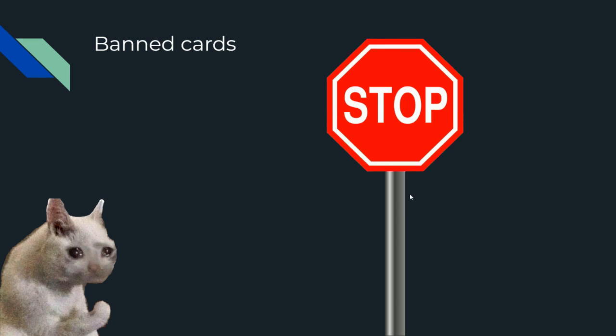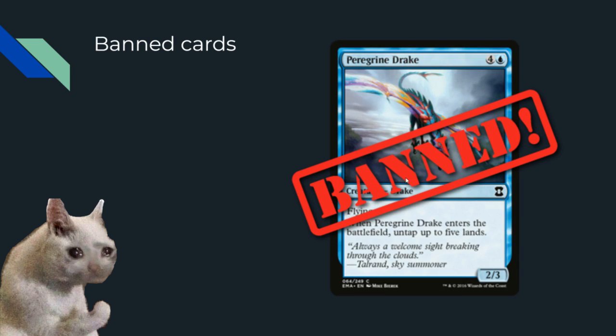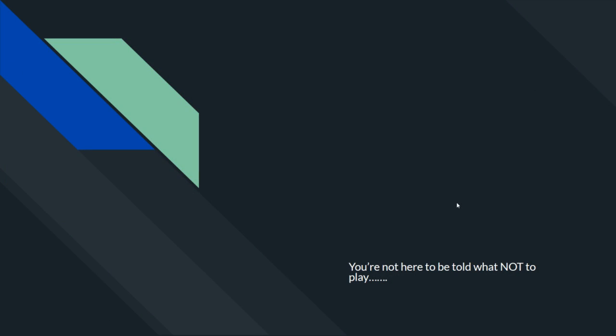Before you start making a deck willy-nilly, you need to know about some banned cards. Cards like Grapeshot and Empty the Warrens — a lot of the storm cards besides Weathered the Storm — are banned because Pauper storm is just way too good. Also, Peregrine Drake and a two-mana version that untaps lands are banned because decks like Ephemerate were just taking over. Then there's Invigorate — gives something +4/+4 for free or gives an opponent three life — it caused a little trouble too.